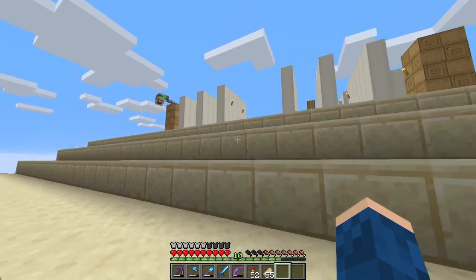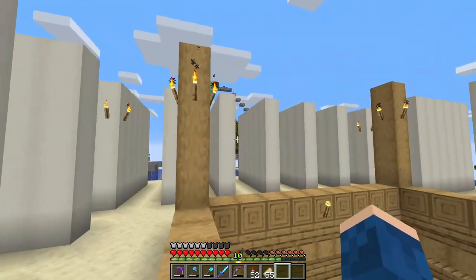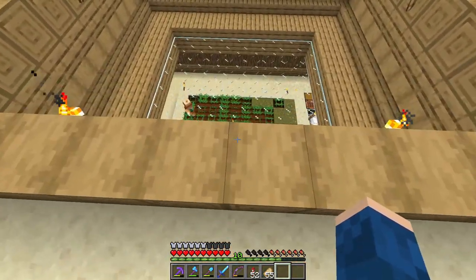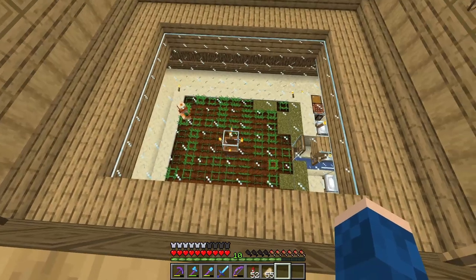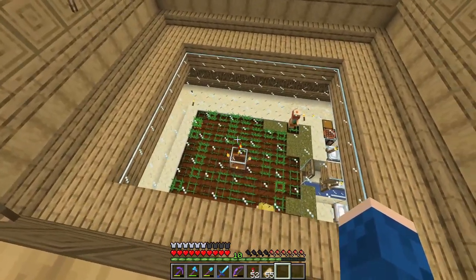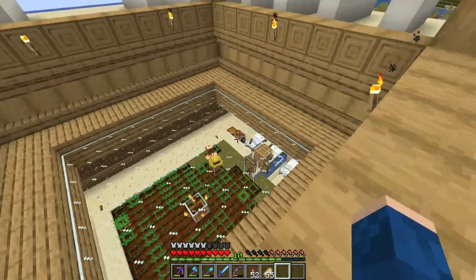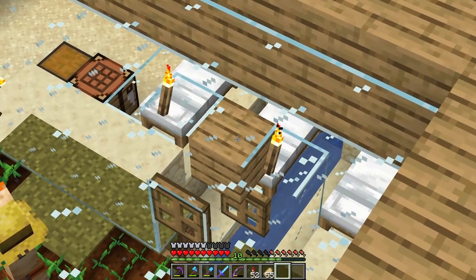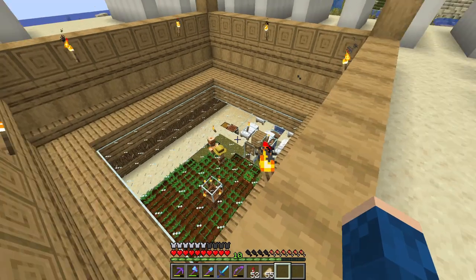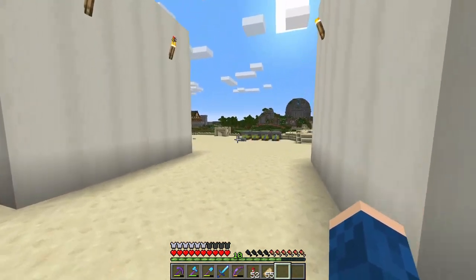Here with the villager breeder, I tried to start the building — it's going to be three or four blocks higher than it is right now. As you can see, the villager breeder is down there below. It's all lit up because we had quite a few issues with zombies and creepers. It's all repaired and it's working. That block is there so they stop breeding, because we have a bunch of villagers already. It's working, I promise.